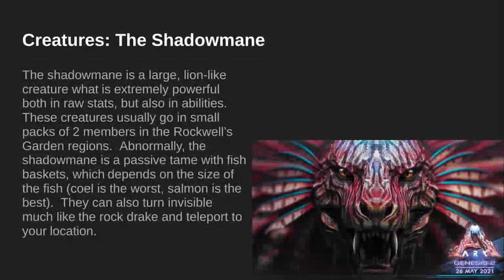Creatures — The Shadow Mane. The Shadow Mane is a large, lion-like creature that is extremely powerful in both raw stats and abilities. These creatures usually go in small packs of two members in the Rockwell's Garden region. Abnormally, the Shadow Mane is a passive tame with fish baskets, which depends on the size of the fish — Coelacanth is the worst, salmon is the best. They can also turn invisible, much like the Rock Drake, and teleport to your location if you're running away from them. Essentially, don't wake up the Shadow Mane when it's sleeping.